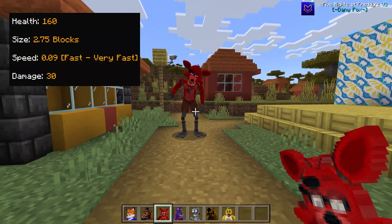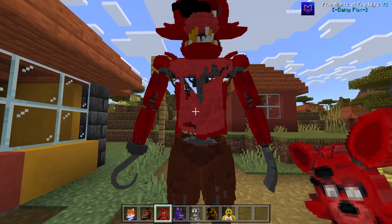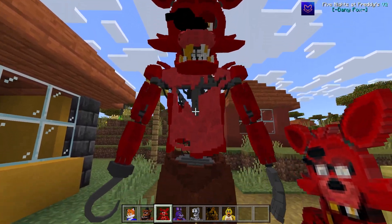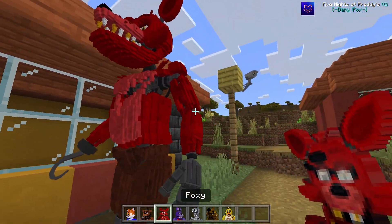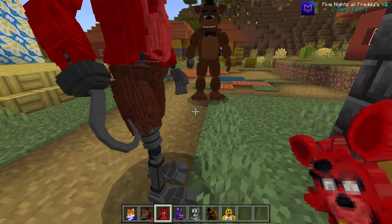We have Foxy — okay, that did give me a fright! He's looking a bit broken and you can see the exoskeleton underneath. He's also got a lot of detail and has his hook for a hand.